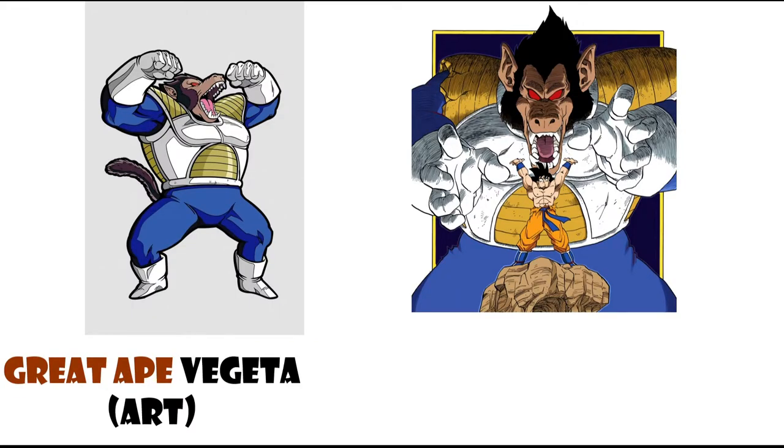For Kaioken Times Four Goku's enraged art, there's only one choice — him with whited-out eyes and screaming, which is actually from when he goes Kaioken Times Four. It would be incredible LR art and I'm not accepting anything else. If they ever do a Kaioken Goku again, this is the art — period. For Great Ape Vegeta's art, they could use the classic flexing pose, but I'd prefer the manga version, which is just sick-looking art that they haven't used.